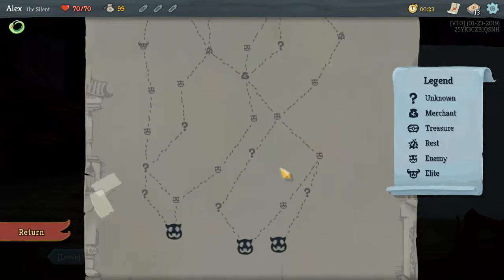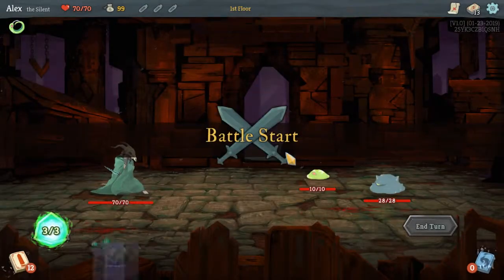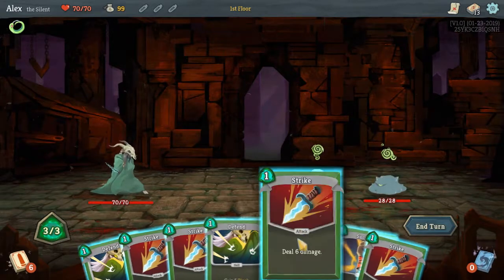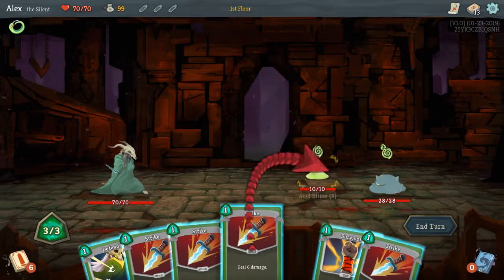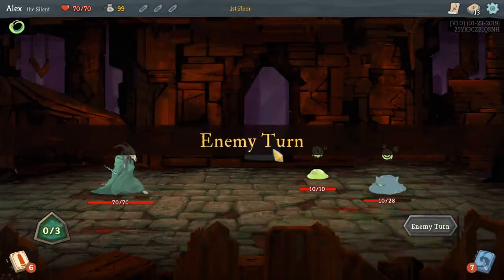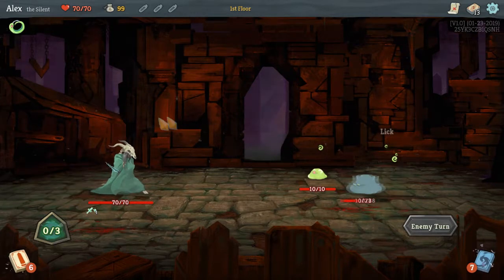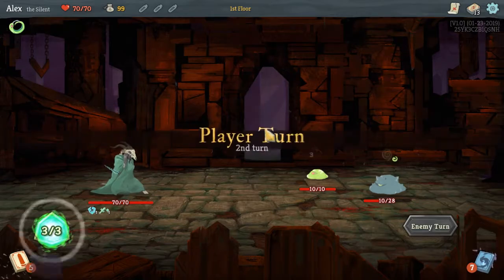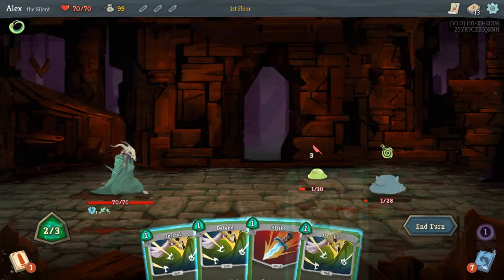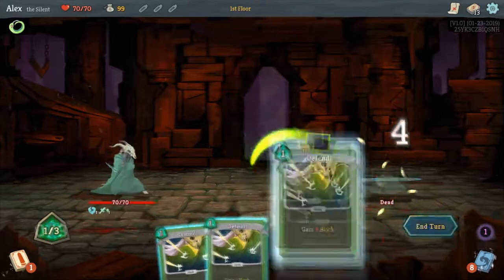This route seems interesting, let's take this one - oh, question marks. In case we draw AoE I'm gonna go for the thick boy first, so we can just make a clean kill. Is this a high chance with a low amount of cards in the deck? There it is. We didn't draw any more strikes but that's fine, we can just hit and defend this guy.